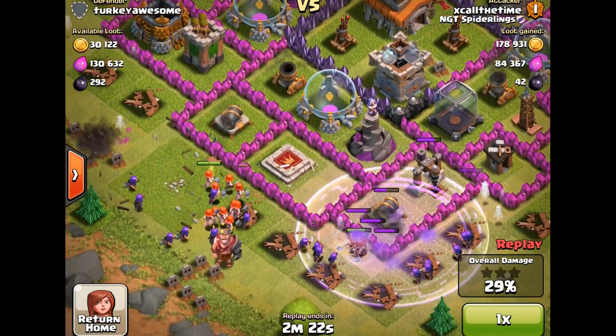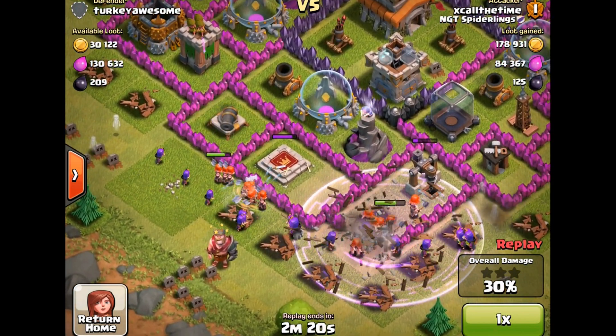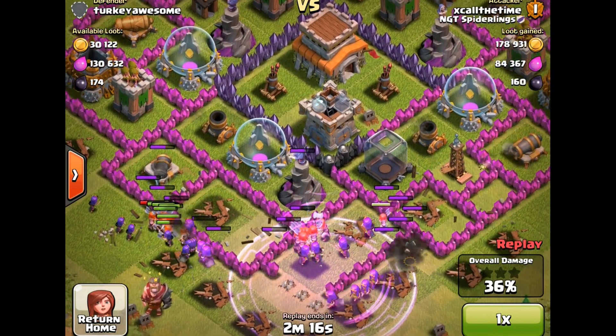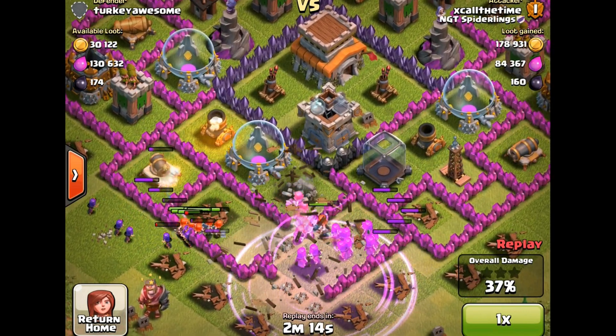Obviously they have to take care of the walls, but watch when they move in here — they take care of the walls, and then they go in between the buildings. Watch on the Wizard Tower — the Wizard Tower is taking damage, splash damage.